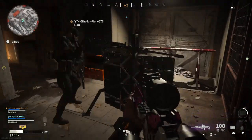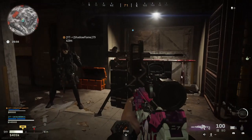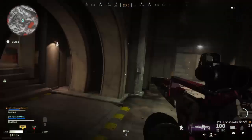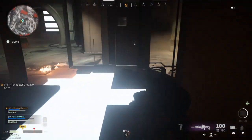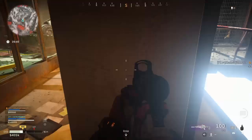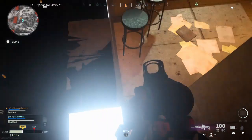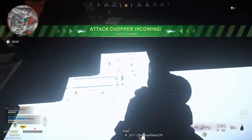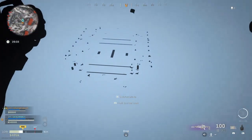What you pretty much need to do is the barricade person has to go 'three, two, one, go,' and on 'go' he has to place down the barricade, and then the person with the turret has to place it down. If you don't do it correctly, pretty much the barricade will get placed and the turret won't. So it's going to take a bit of practice to do this, but it does work.